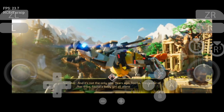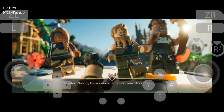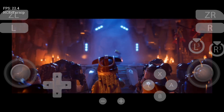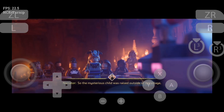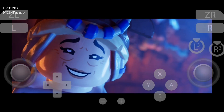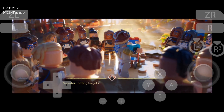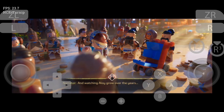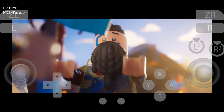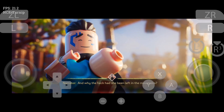And it's not the only one. Years ago, Tirsa, the leader of her tribe, found a baby girl all alone in the mountains. Nobody knows where she came from. And since orphans in stories always bring trouble, that made the villagers a little nervous. So the mysterious child was raised outside of the village by the hunter Ross. He named her Aloy. She soon discovered she had a natural talent for hitting targets, and watching Aloy grow over the years — helping to hone her skills — filled him with great joy and satisfaction. But through it all, Aloy wondered each and every day: where had she come from? Who was her mother? And why the heck had she been left in the mountains?